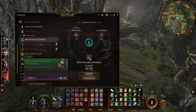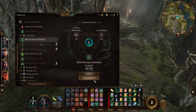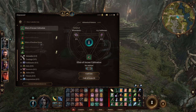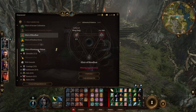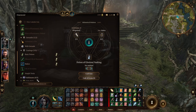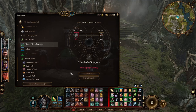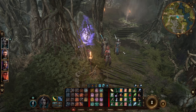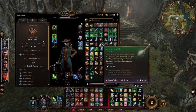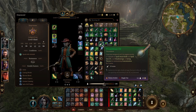Elixirs of arcane cultivation — that lets us get like a level one spell slot back, could be good. We can make web grenades, not overly interesting. Toadstones — probably should be using stuff like this. It doesn't look like we can make anything else here, so we should take a look at what we have because the anti-ethyl area is a little tough.